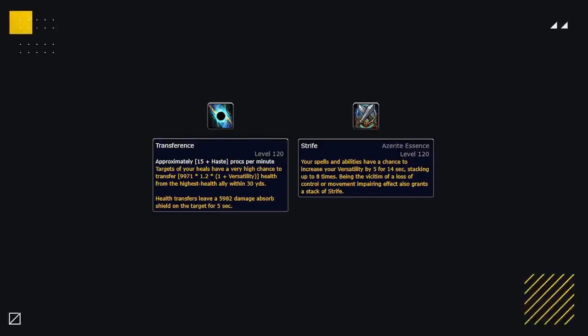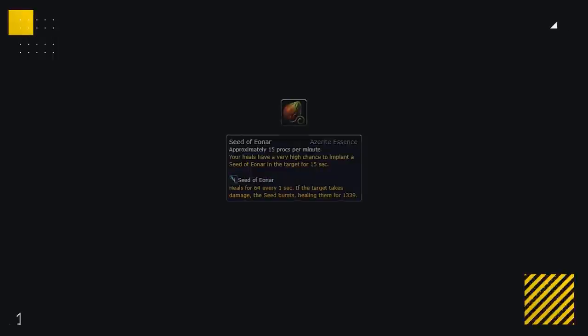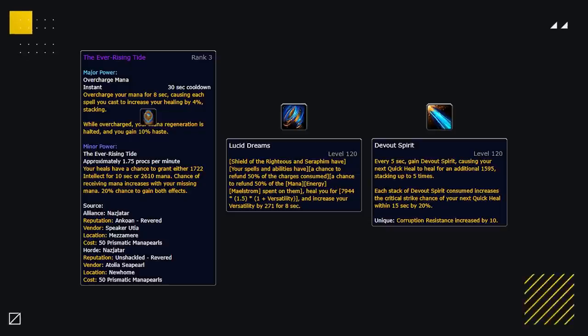For your minor essences, first you're going to want either Conflict or Vitality — whichever one you're not using as your major. To pair with that you'll always want Seed of Ionar, which is just honestly very strong free passive healing that really adds up over the course of a game. For your third minor you have a few options: Ever Rising Tide is your best mana option, Lucid Dreams gives a small bonus to mana and some added versatility so it's very good defensively, and lastly is the Spirit of Preservation minor Devout Spirit — it grants you 10 corruption resistance, so if you have good corruptions this allows you to wear even more.